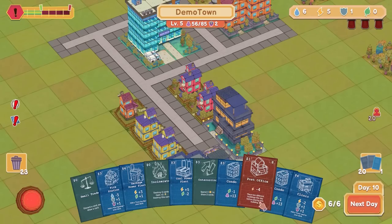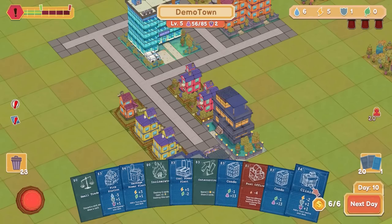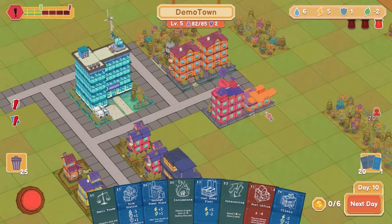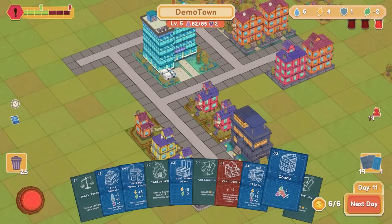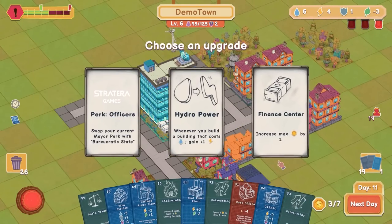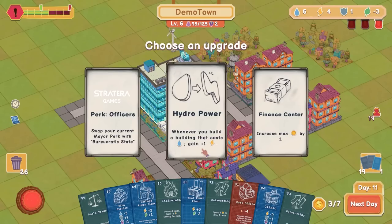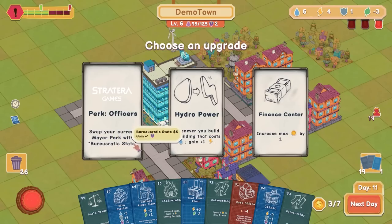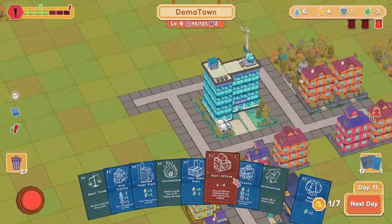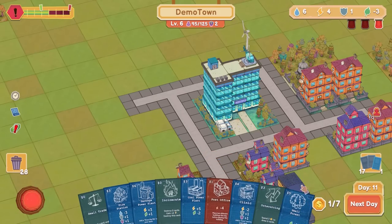A post office — place two different buildings before placing this building. We can do that. Today is a double condo day. Oh, it didn't put me over the edge. I think I'd like to get another condo. Increase max gold by one — great. Whenever you build a building that costs water, get power. Swap your current mayor perk — bureaucratic state. I think let's just get increased max gold. Let's draw some cards. I only drew one — okay, I think it might be a hand size thing.